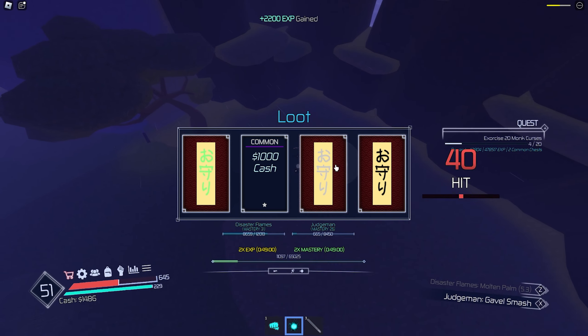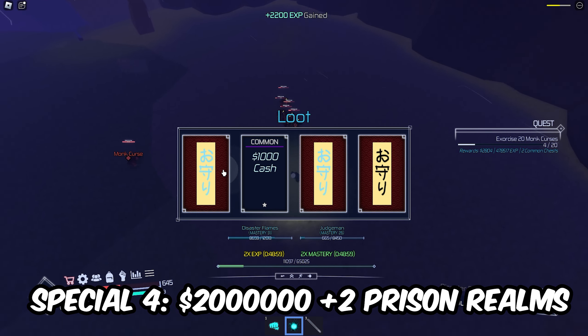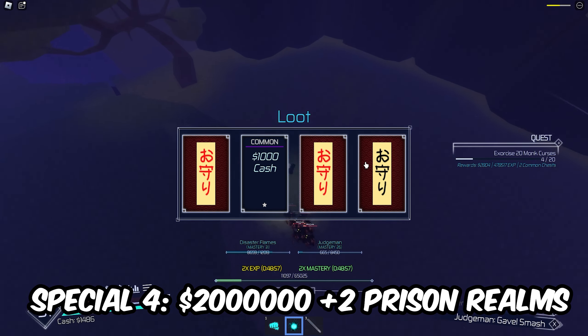Next up we have grade 3. For grade 3 you need $30,000 and 3 ruin shards. You can get the ruin shards from the ruin guardian, which will randomly spawn as a quest in one of the missions on the mission board. For this you will get the enlightenment beads and the slaughter demon curse tool, which is actually pretty decently overpowered.